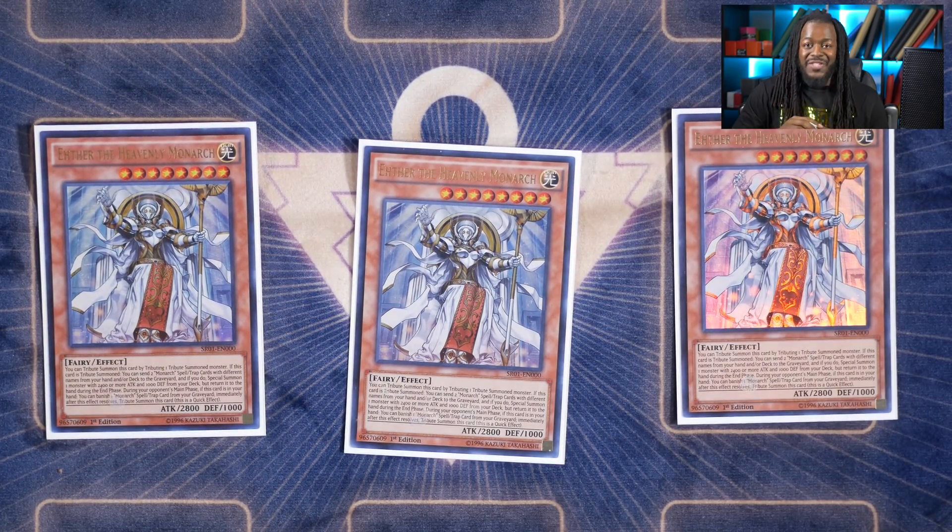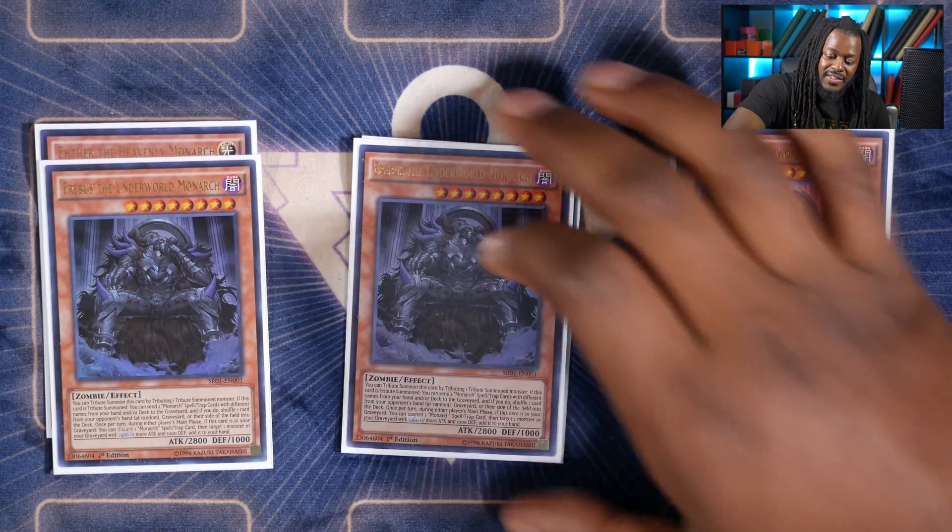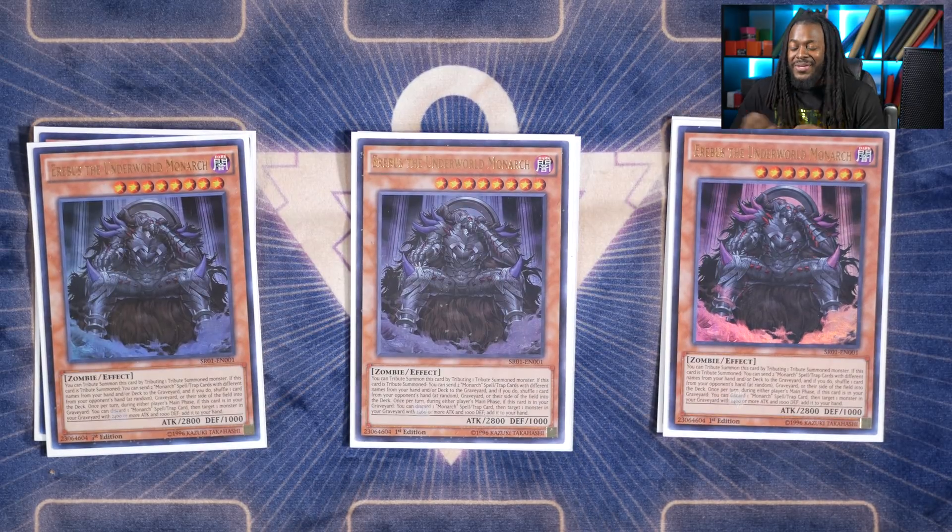Aether gets a free tribute summon on your opponent's turn as well as a special summon, and it technically searches the Monarch you need because at the end phase it adds it to the hand. Next is three copies of Erebus, the Undermoral Monarch. He is amazing because he does have non-targeting removal — shuffling cards into the opponent's deck. It's also a good out for Dark Dragoon because it's non-targeting removal. While he's in the graveyard, you can discard a Monarch Spell or Trap card to fetch a Monarch Monster from your graveyard to your hand.